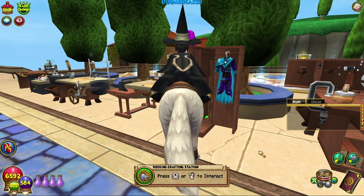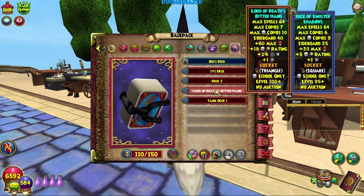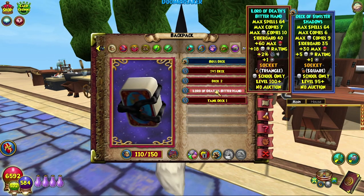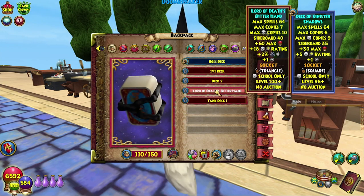Let's actually go into our bag and look at this, because this is getting locked for sure. New deck — 64 max spells, seven max copies, which means you can have seven of any spell in there. You have 10 for death, which is one more than I currently have. You get a sideboard of 40, which is more than I already have.